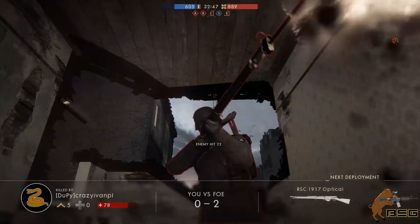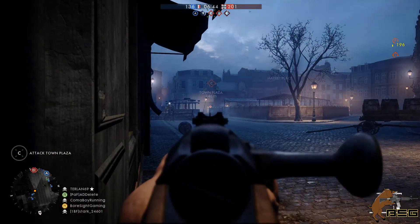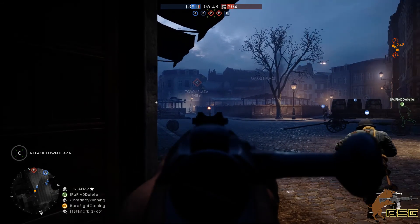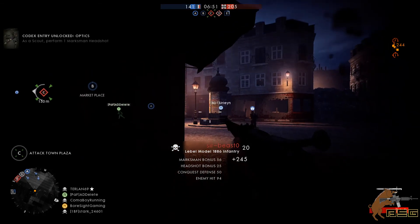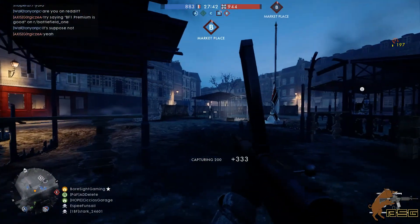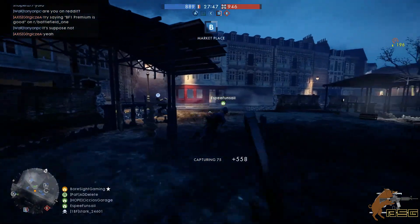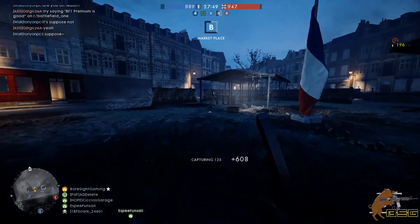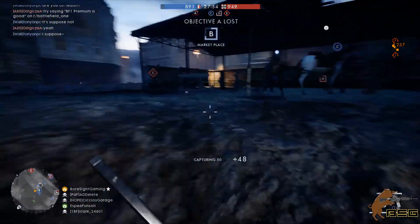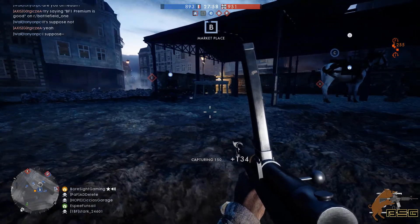Playing from South Africa on European servers, because my ping is higher than 130 milliseconds, I have to lead my shots by 70 milliseconds — at least that's based on DICE's example in the patch notes. If I understand this correctly, even though European servers are geographically the closest to me with the lowest international ping, I would actually have a better experience with the lag compensation mechanic if I joined a server in the Middle East where my ping is almost 300 milliseconds. I just don't understand this logic.